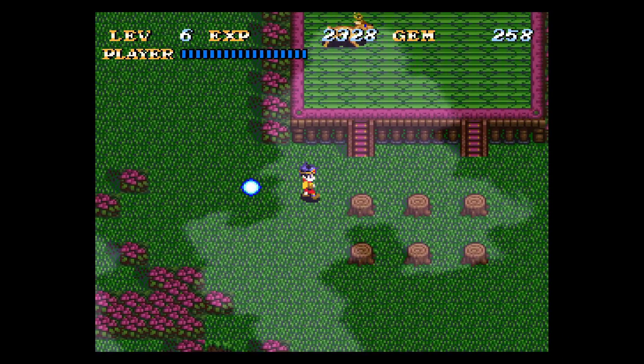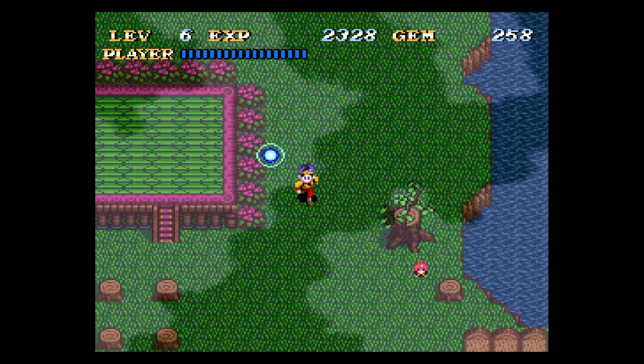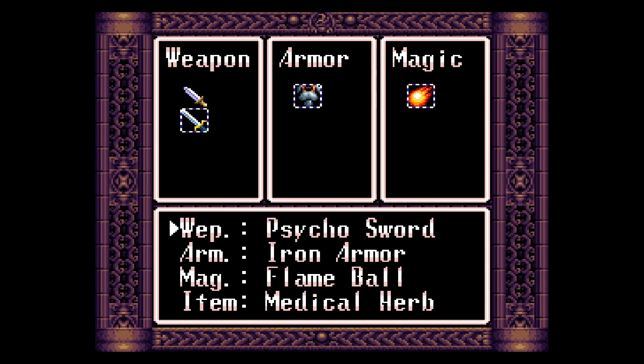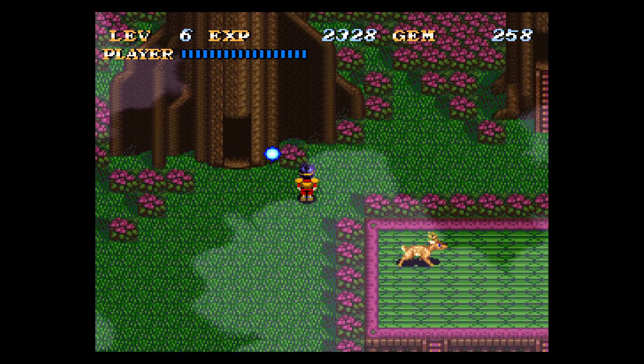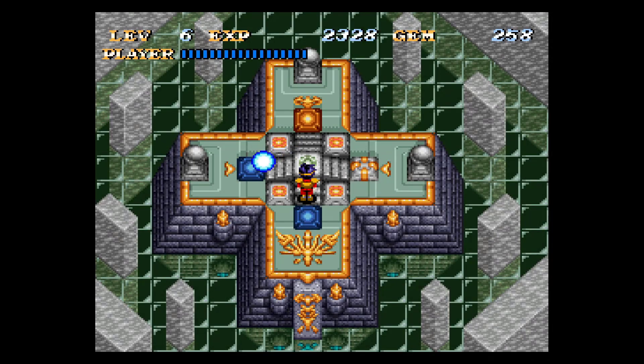Welcome back to Soulblazer! Last time we started exploring the Forest of Greenwood, we resurrected some of the animals and got a new weapon, the Psychosword. We also have a new helper in the form of a mole that joined our orbiting ball, which will help us find some new areas in the water dungeon.